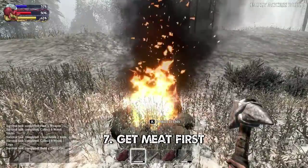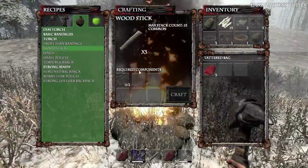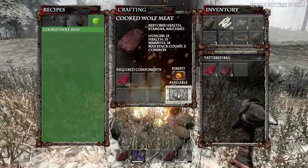Tip 7: Build a fire, but only after you've killed a lot of animals and picked up their raw meat. Campfires have a limited lifespan, so you'll want to get cooking as soon as you can.